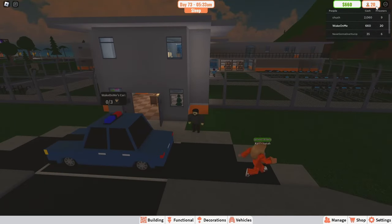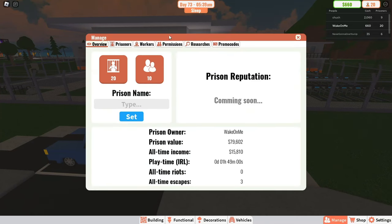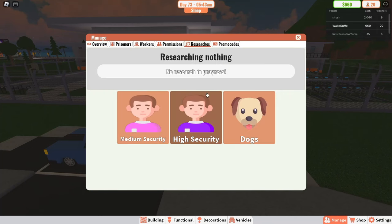What you want to do if you want to use the bus is go to Manage Researches, and you'll see a Bus Pass somewhere around right here. It's not available for me yet, but it will take $20,000 and about 20 real-life minutes to research.